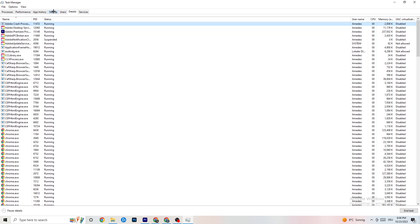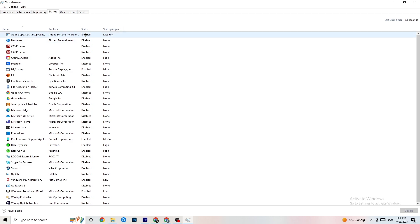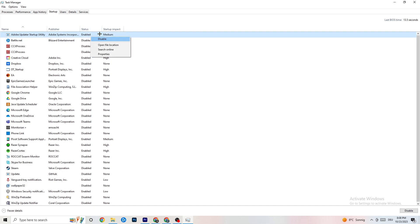Next, go to the 'Startup' tab in Task Manager. As you can see, I've disabled nearly everything. I want you to disable every single program that is auto-starting in the background to decrease GPU or CPU usage. Right-click any program you don't need — like Adobe Update — and click 'Disable.' Do that for every program you don't need. Once done, close Task Manager.